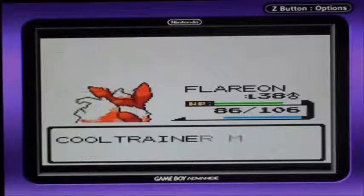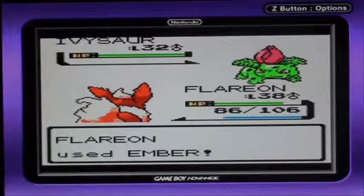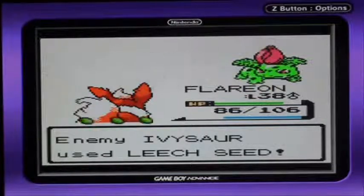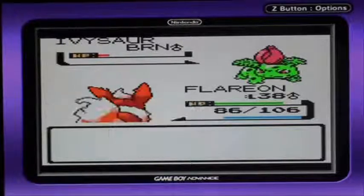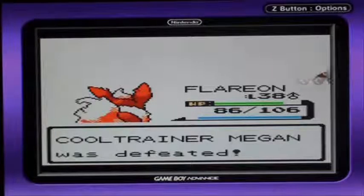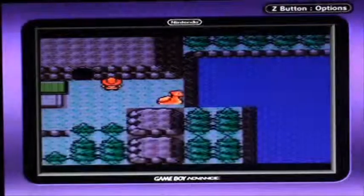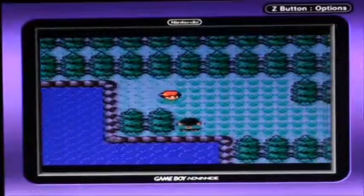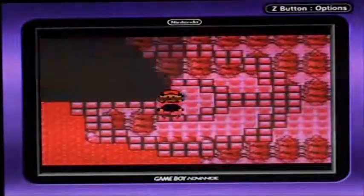And Ivysaur. These are top Pokémon, but they're 10 levels lower than the first Elite Four trainers' Pokémon. I kid you not. Alright, who's next? You look pretty strong — let me battle you. A lot of these people are going to be cool trainers, and cool trainers tend to have really strong Pokémon.